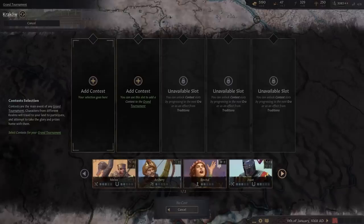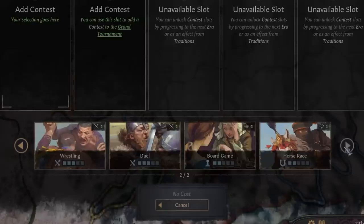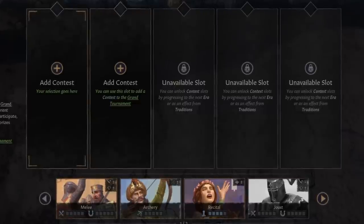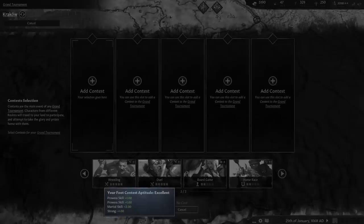Once selected, you have eight different contests to choose from: melee, archery, jousting, duel, wrestling, board game, recital, and horse racing. You can only select up to a maximum of five contests, although you may be limited to less depending on your current era and cultural traditions. Contest aptitude is shown for each event, giving you an idea of how well you might do while competing.